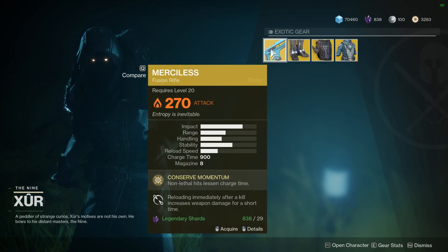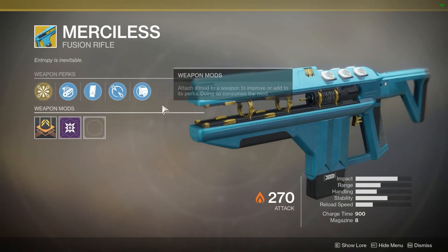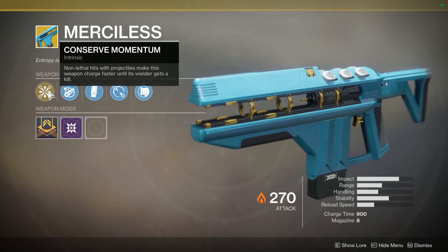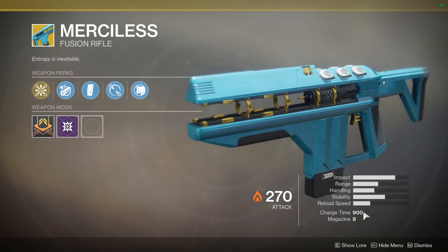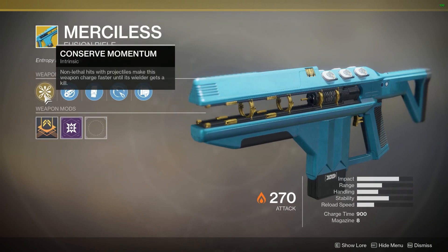Weapon: Merciless. Amazing — you should probably pick this up. You don't really even need me to tell you what it does; it's just one of the best guns out there. Conserve Momentum: non-lethal hits with projectiles make this weapon charge faster until its wielder gets a kill. Fusion rifles have a very, very low charge rate — it takes a long time for each burst fusion rifle bolt to charge.